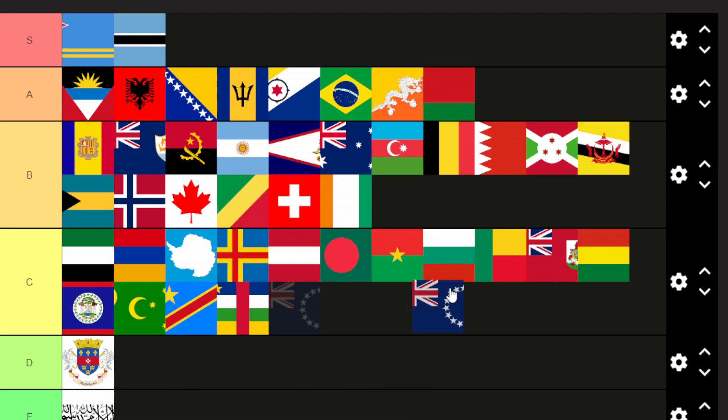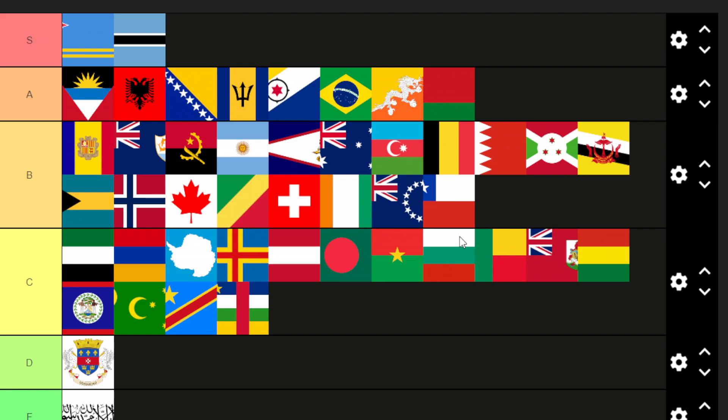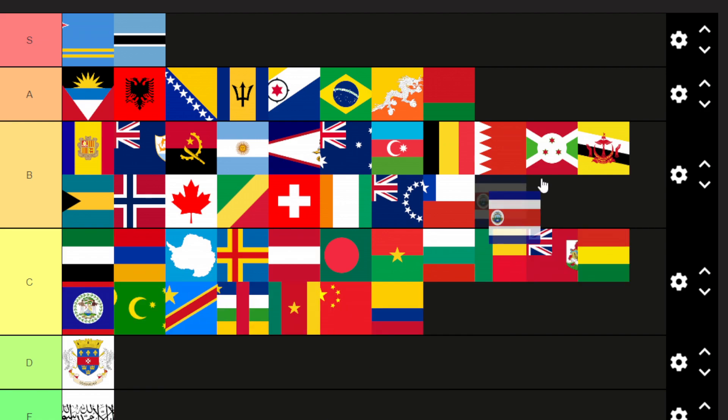A car flag looks pretty cluttered in my opinion. Republic of Congo is B tier — pretty nice, I like how they made it diagonal. Switzerland — the only one that actually fits in a square, one by one — B tier, nice and simple. I think this is Ivory Coast — either way it's going in B tier. I'm not sure if that's Ireland or Ivory Coast. That one's Ivory Coast, just have to search it up.